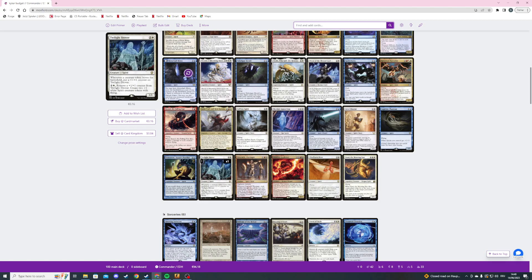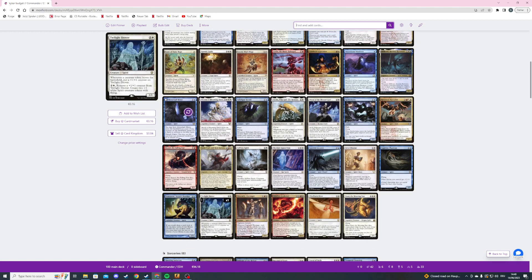The next card is Twilight Drover — a three mana 1/1 spirit. When a creature token leaves the battlefield we put a +1/+1 counter on it, and for three mana we can remove a counter to create two spirit tokens. I like this card a lot — similar to Laelia, as soon as I'm playing tokens and/or counters or spirits I'm playing this card. It doesn't only see creature tokens we control but also opponents' tokens, and it basically fuels itself after a bit — it creates tokens that can block or attack, and I like it a lot.